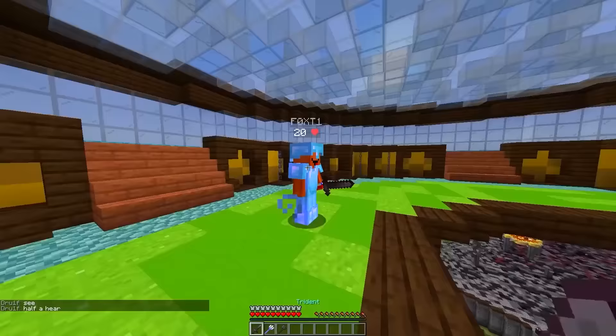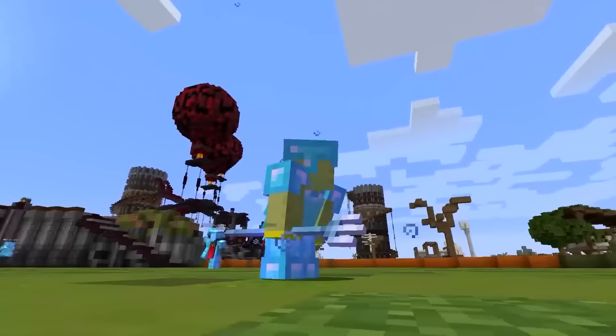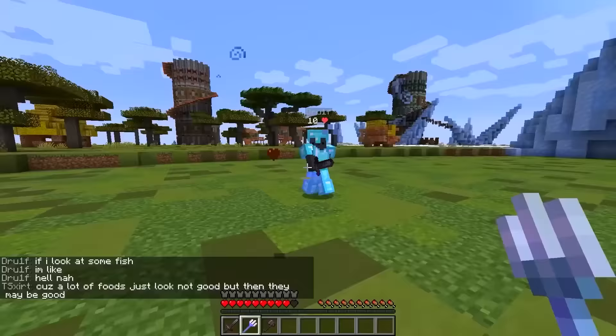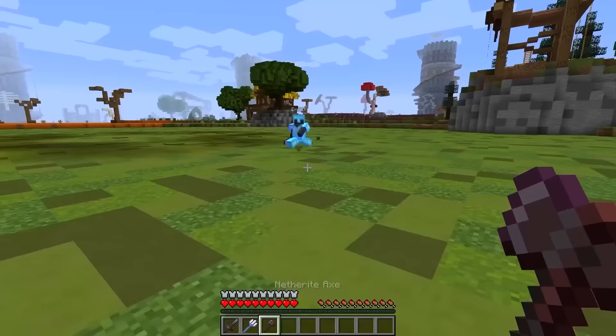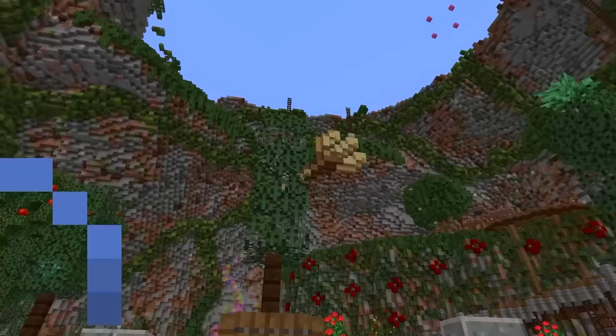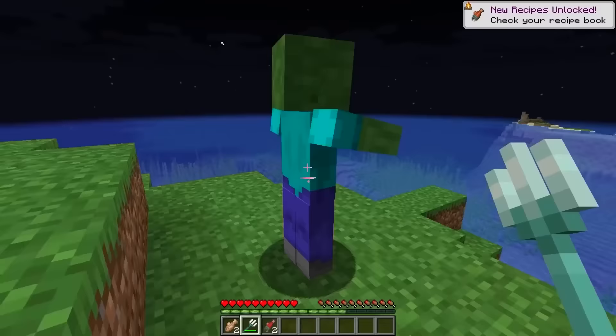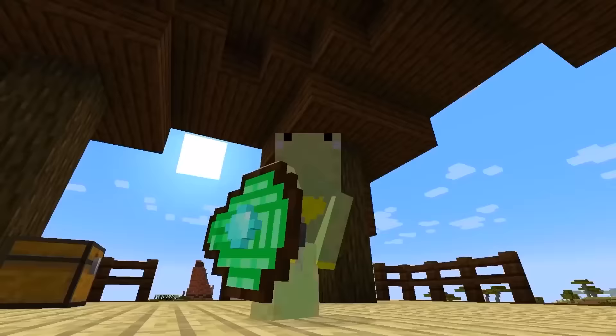Mojang has been working on a completely new combat system, accessible only through secret snapshots. The trident will become the most overpowered weapon because it will give you reach hacks. The axe has less reach than the sword, and every weapon will now have a charge. Instead of affecting damage, it affects reach.